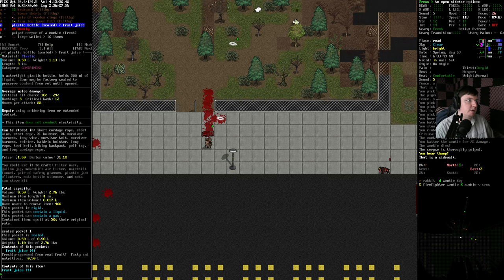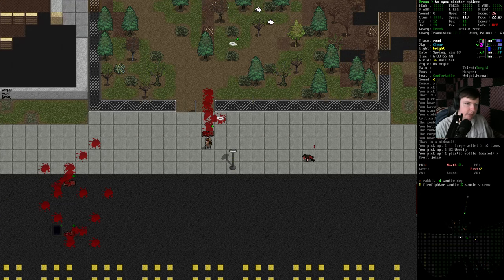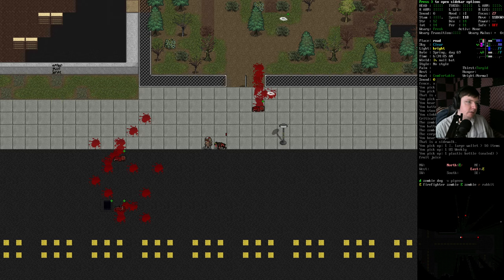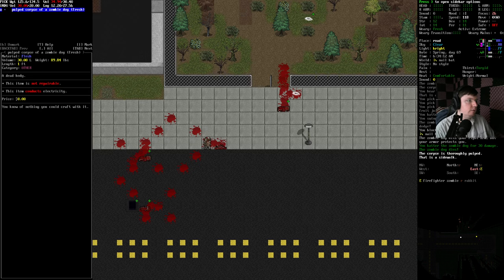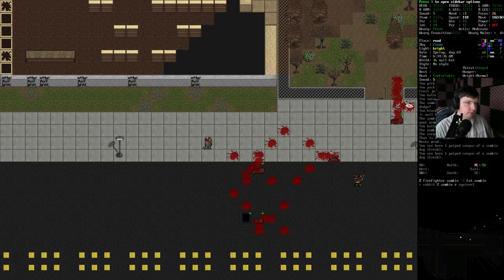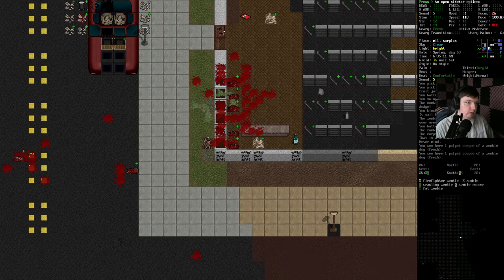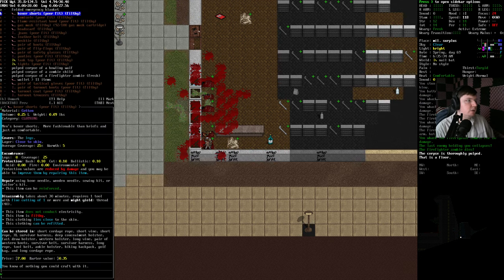The firefighter zombie is going to have a lot of armor. We probably shouldn't bother with the bow because we don't have very much armor penetration yet. She was wearing clogs, apparently. The zombie dog is also hard to hit with a bow, so I'm not going to stress about it. I'm going to stop smashing. Hello, zombie firefighter — I actually want to get you stuck on something because you might be a little bit of a problem. Might be fine, but eh.